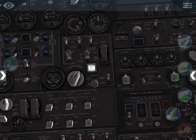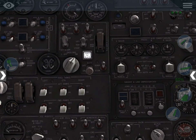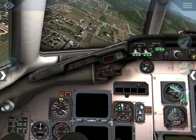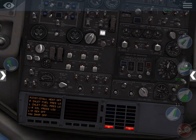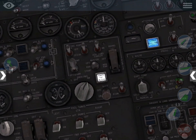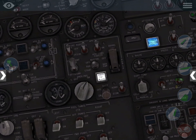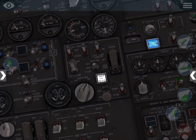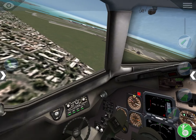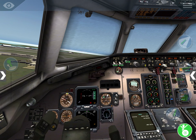We've got to restart the APU — where's that switch? I forgot where it was. The AP is up here somewhere — oh, here it is. We've got to restart the APU. I'm just going to pull up the whole time, hopefully we don't crash. Okay, we're hovering over the airport and we're going to try to land. There we go, we're good.